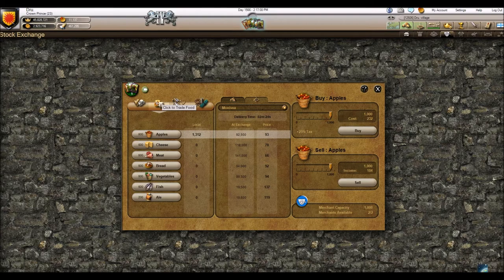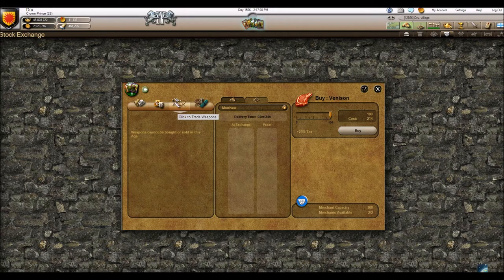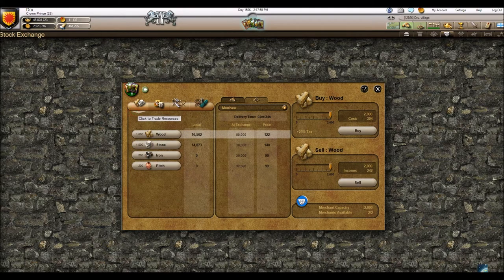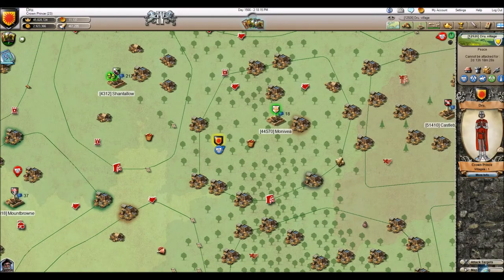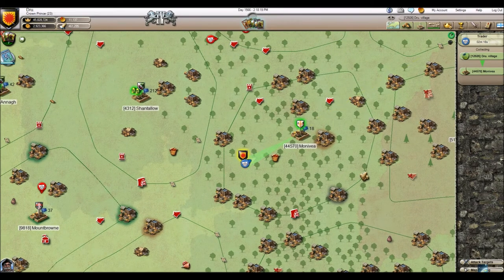For apples through fish the capacity is 500 per merchant, ale is 200. Because we're in the fourth age we can't buy or sell weapons at a parish, but if you could, it's about five per merchant — so two merchants can buy 10 pikes through armor and swords. Catapults can only carry one, so two merchants means I can only buy or sell two catapults. I need more stone, so I'm going to buy 2,000 stone — it'll cost 350 gold plus a tax of 25. Then click Buy.